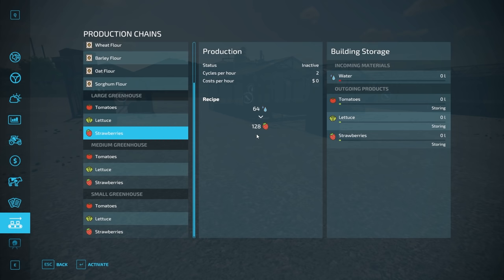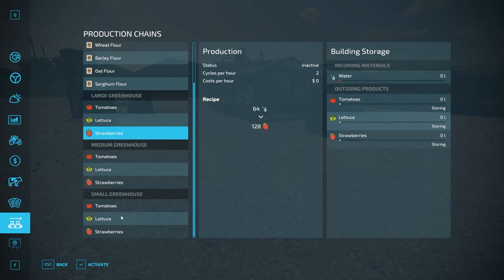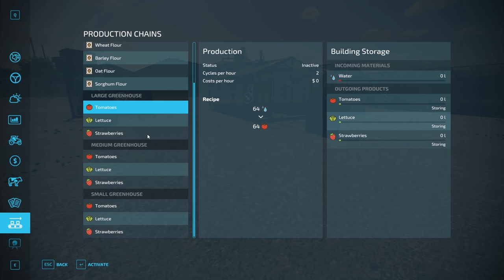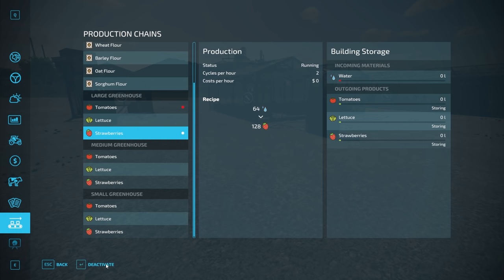You can activate all of these at once. What I'd encourage you to do is determine what you need — if you just need tomatoes, have tomatoes turned on; if you just need lettuce, have lettuce on; just need strawberries, have strawberries on. You can also have them produce multiple products at one time. Now, if you have more than one activated — for example just tomatoes on the large — it will do that recipe twice an hour, 64 liters to 64. But if you add lettuce and activate it, it will cut each production in half.